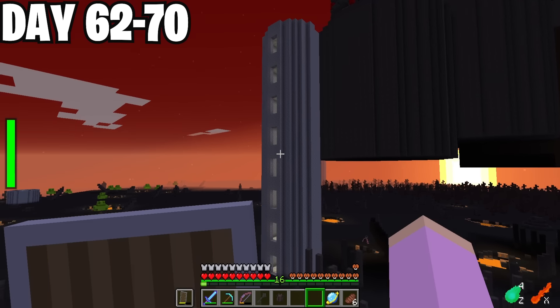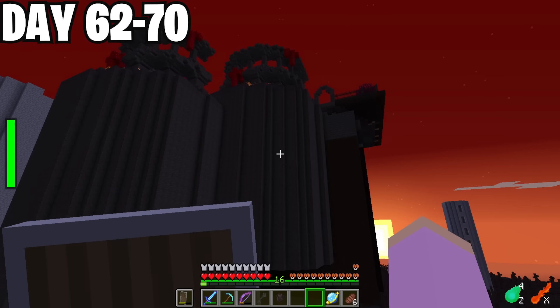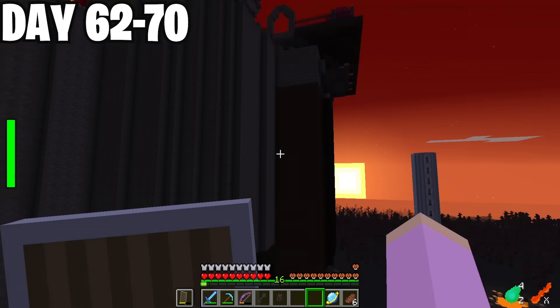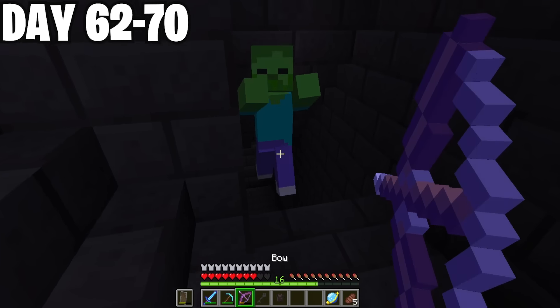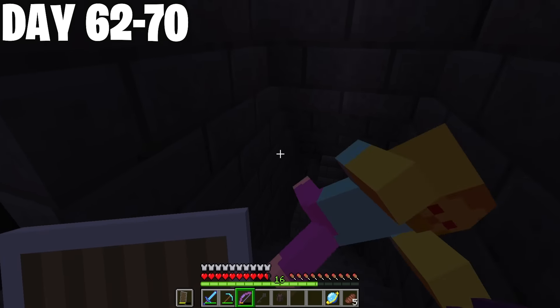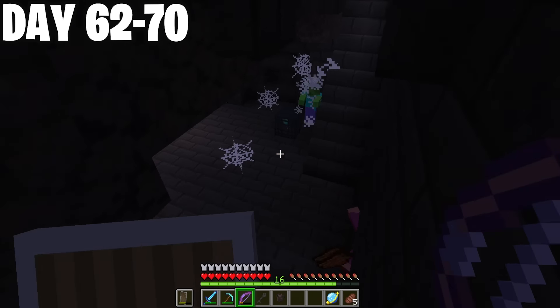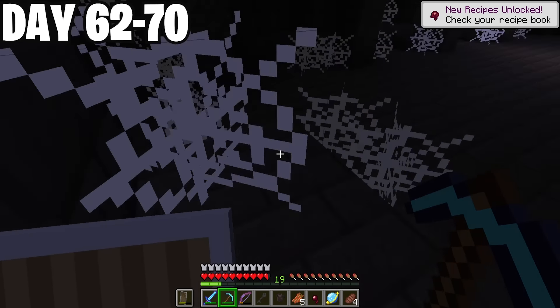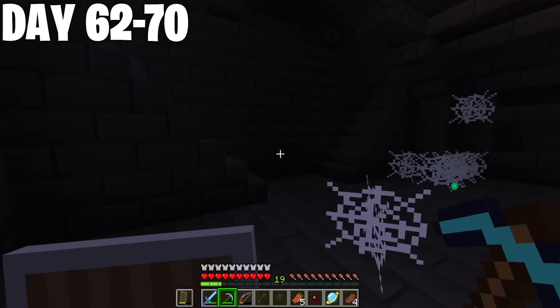After getting out of that dungeon and surviving another wolf attack, I found a little glitch in the matrix — it looks like a battle tower, two obelisks, and a dragon egg nest spawned into each other. I flew up to check it out and I was right! I went inside, made my way downstairs — so many zombies! I ran to the back, grabbed the egg, and it's a zombie egg! That looks awesome!